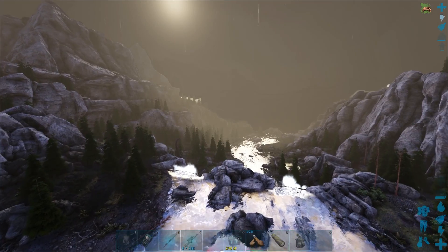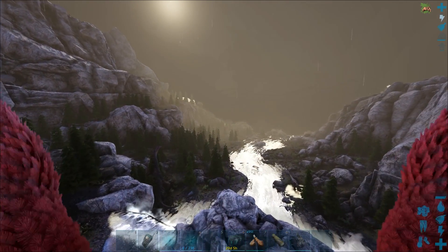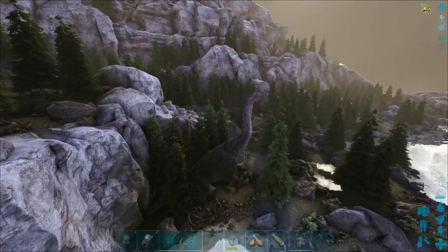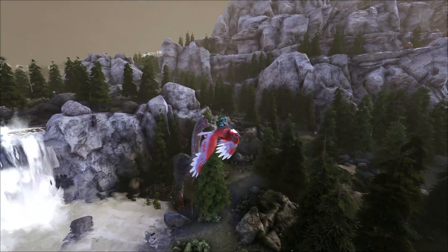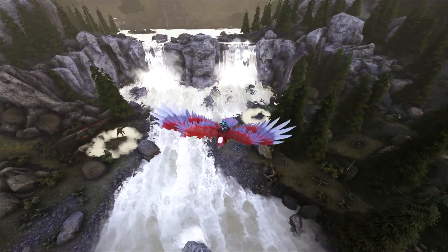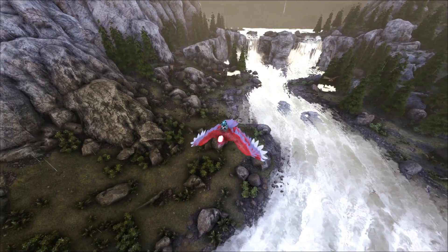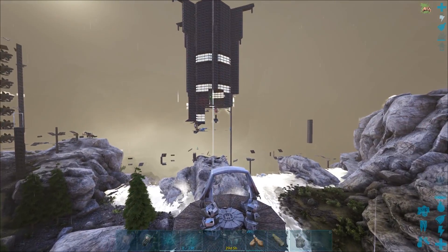We're not gonna do any crazy mutations but maybe a little bit today. We won't stack mutations, we'll just combine them together and make a really cool looking bracky in terms of colors. These things are super cool but really difficult to tame, so this might end up being a long episode. It was probably the griffins that killed it - there are two griffins here, and there's usually only ever one.